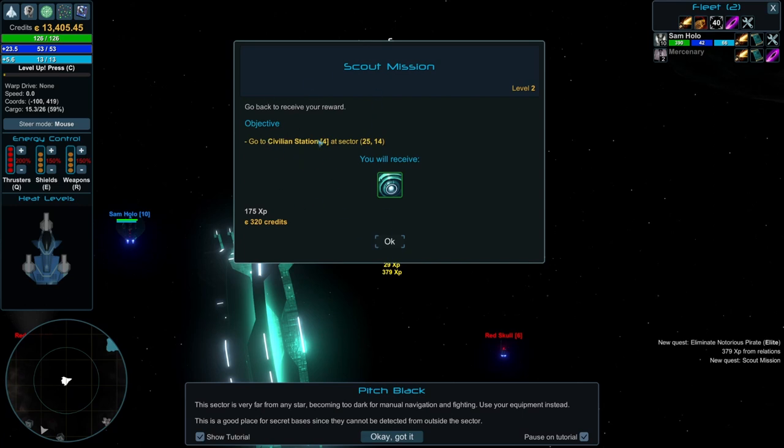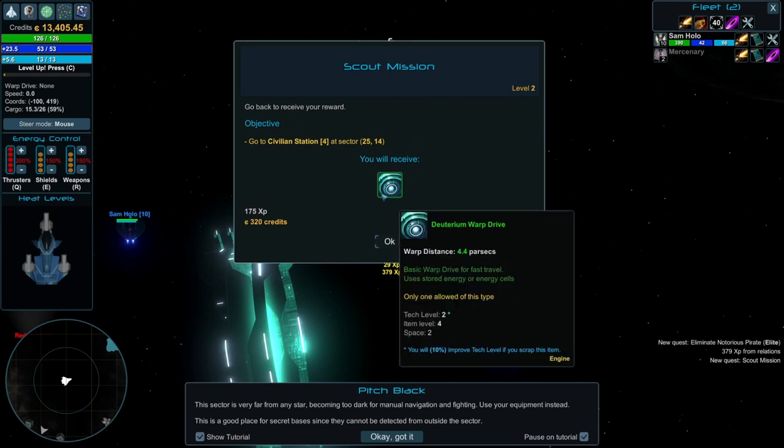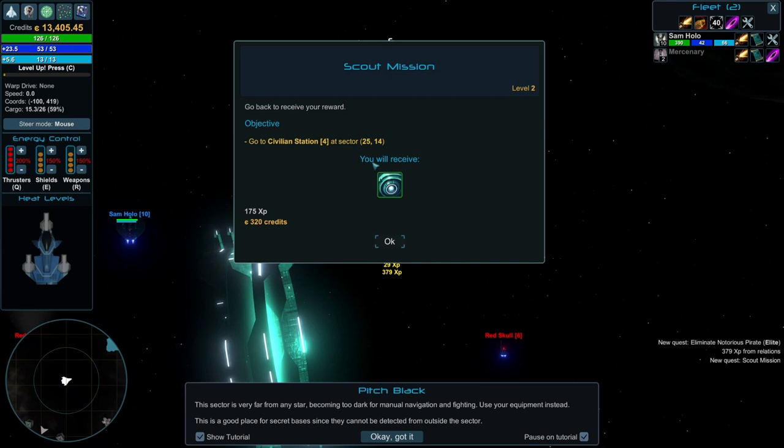Go back to receive your reward — go to civilian station 4 at sector 2514, and you will receive a deuterium warp drive. Maybe it's a nitpick, but I wouldn't mind if the game had a built-in name generator. So instead of 2514, it was something like Olympus 5 — that way I know Olympus 5, I go there all the time, and it gives me a better sense of where I come from and where I'm going. I guess I understand it though — this is realistic hard sci-fi in a way.